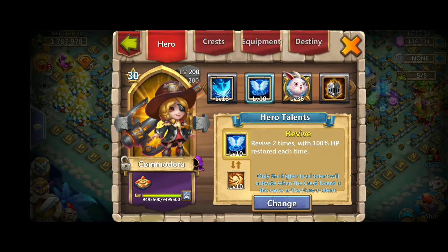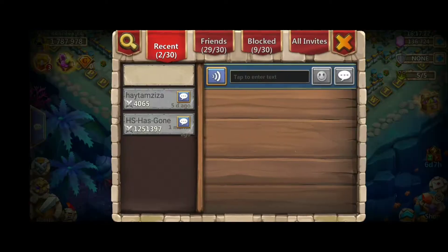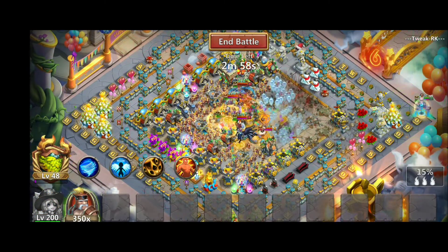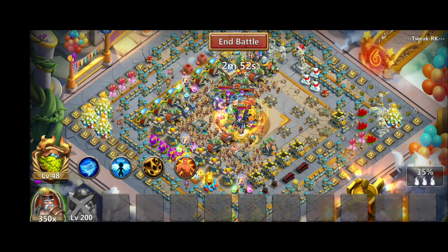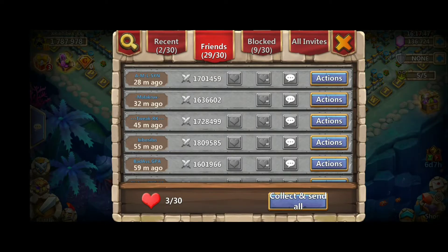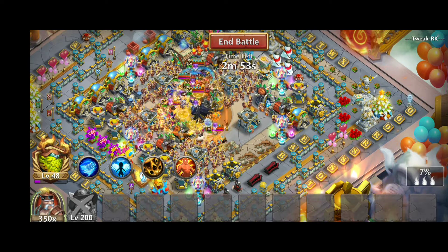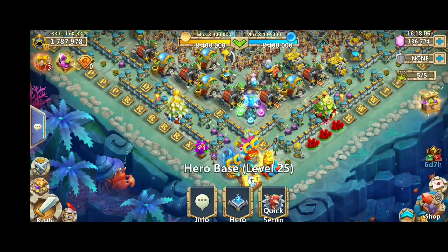Let's start with the 10 out of 10 Secret Light, with 10 out of 10 Survival and Here Force One insignia. Let's practice against Tweak RK — this Commodora only managed to get 15%. Now let's see the revive one. Revive was quite literally useless, so that's one point for the Secret Light.